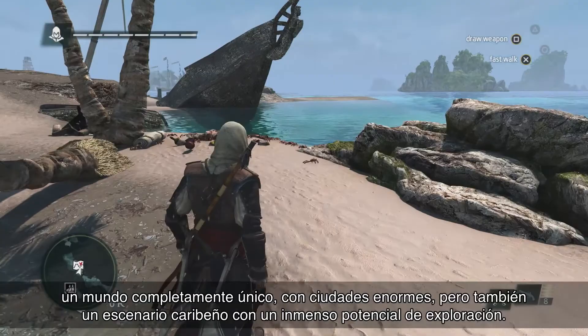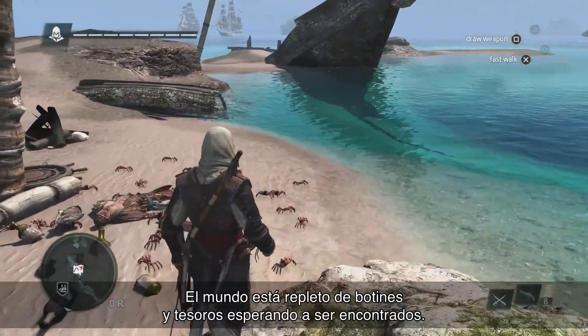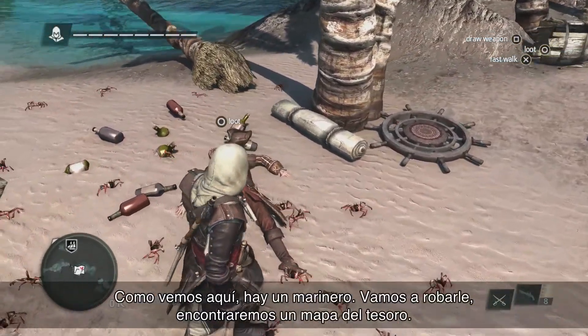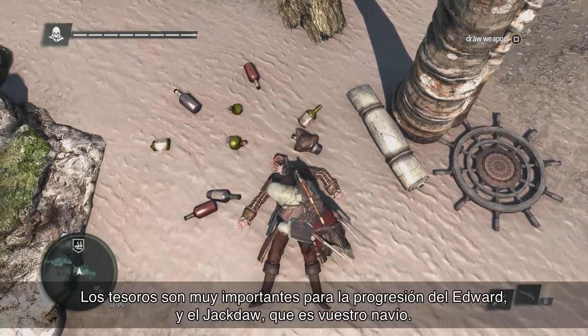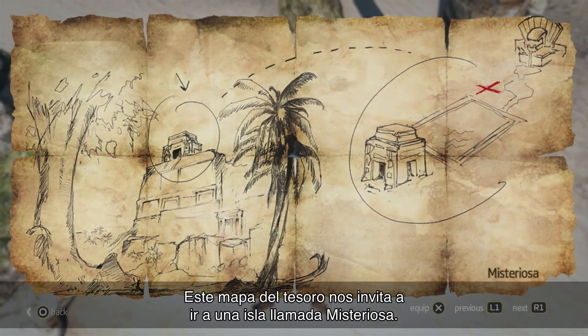This can be an environment that is filled with exploration potential. The world is filled with a lot of loot, a lot of treasures to find. As we see here, there's a sailor. We're going to loot him and we're going to find a treasure map. Treasures are very important in the progression of Edward and the Jackdaw itself, which is your ship. This treasure map is asking us to go to an island called Mysteriosa.